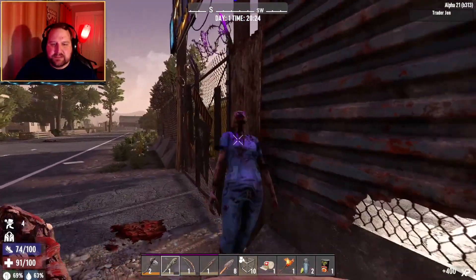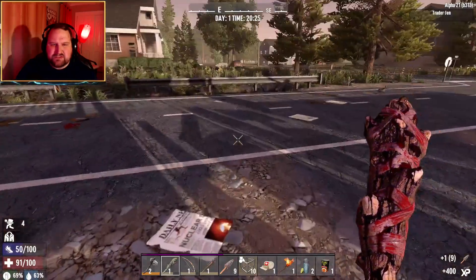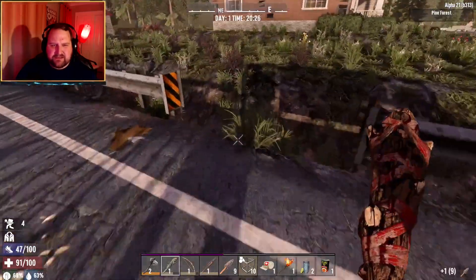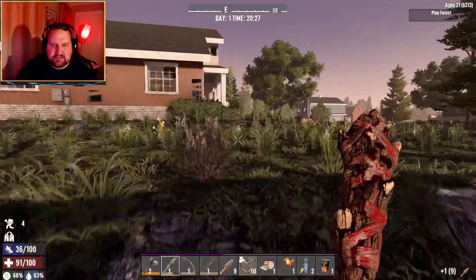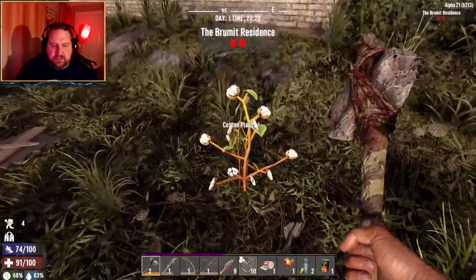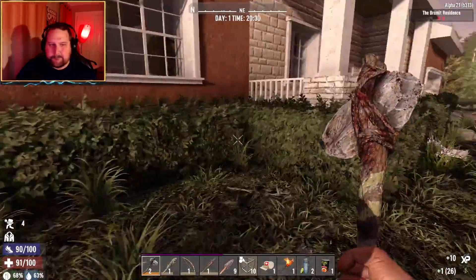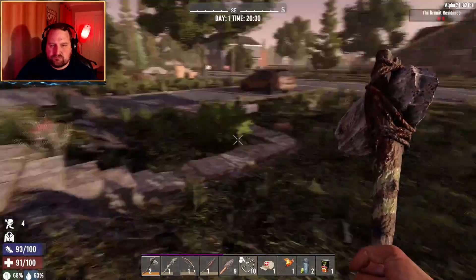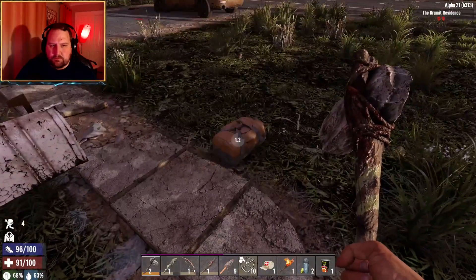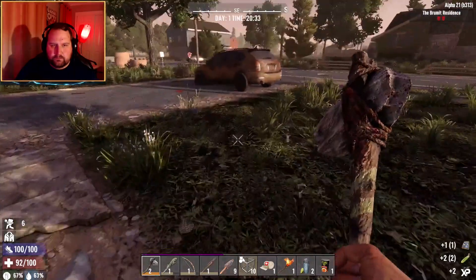I raised my rifle crafting level to level two by reading a second copy of the same book! Multiple copies work. Wait, it goes up by 10 now — like Darkness Falls. Night time's in an hour and a half so you might want to bunker down somewhere. It's level two of 75.